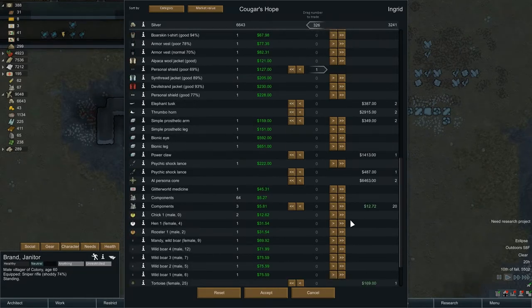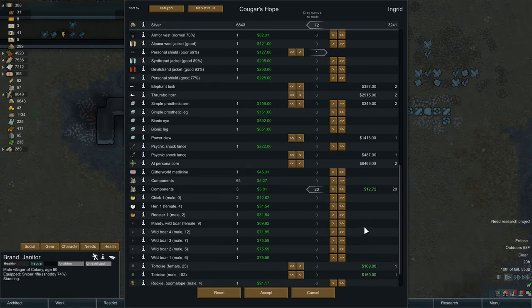Anything interesting here? We don't need any more medicines. You've got a power claw - who wants a power claw? Psychic lance. We've got a prosthetic arm and a leg, so if one of our new recruits does need a part, we still have the ability to do that. They have components - we are sitting on three. Sure, we'll take your 20, give you a little something before we jump the planet.